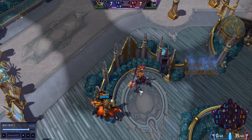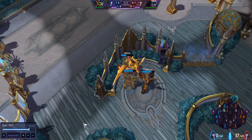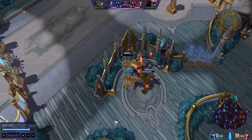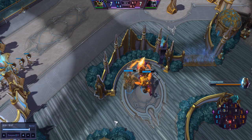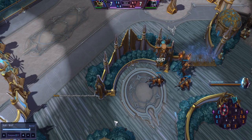Let's say that the second objective is spawning. You've killed the mercenaries and you cap it — this is what normally happens in that scenario. Here I'm going to kill the shaman. Illidan has now gotten the punisher.